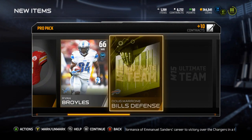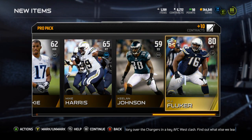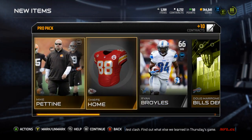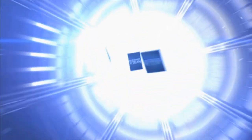Mike Pete and... alright, rising star DJ Fluker — not half bad. Got absolutely destroyed by Von Miller last night. The rising star curse I guess, because he played awful last night in that game. Next pack.